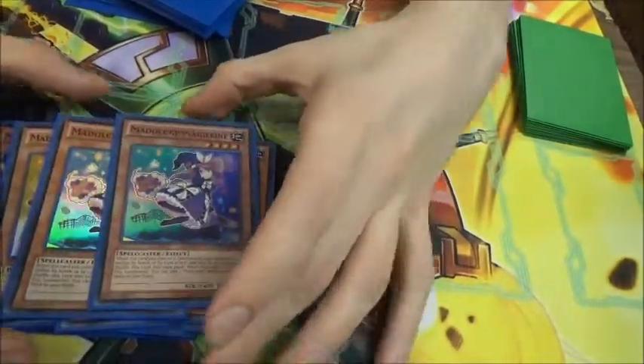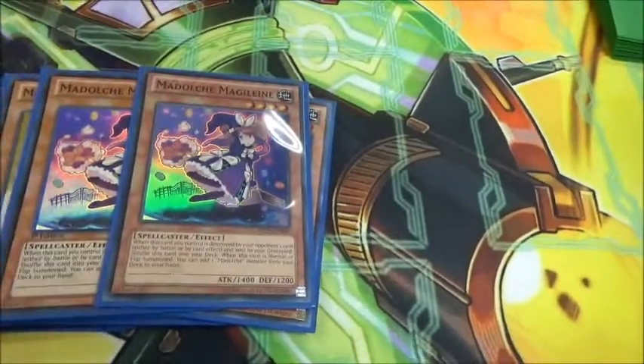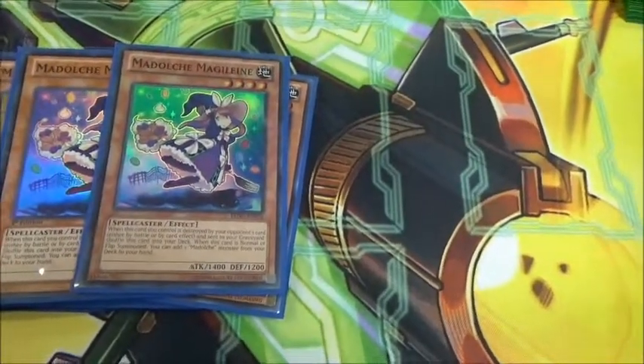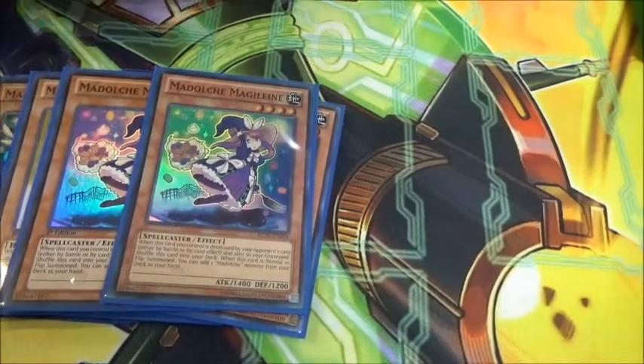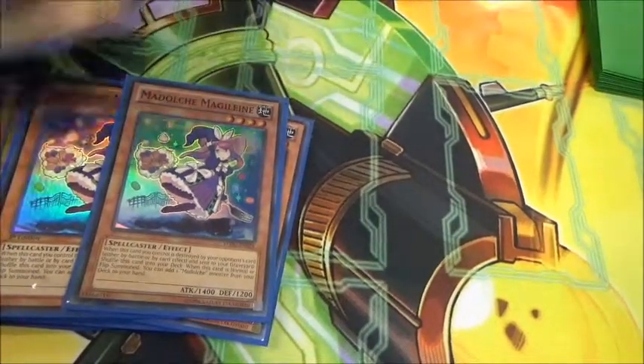Two Magalyn. Only two because she can be a brick — she usually is. Because she has to be normal summoned to get her effect off, which is the only downside of her. That's why she is a pain.